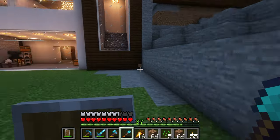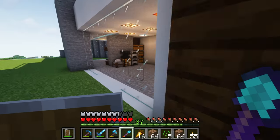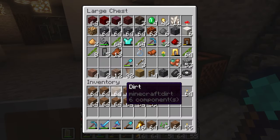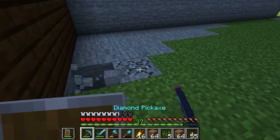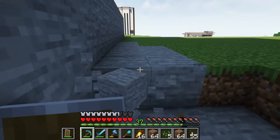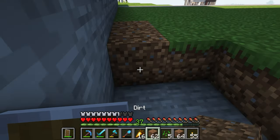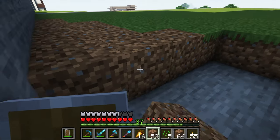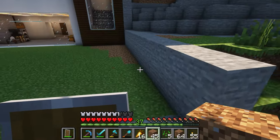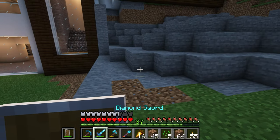That actually wasn't that horrible in terms of getting dirt. I am going to switch out to my silk touch pickaxe though — efficiency five, that's real nice. This is also a good way I can get materials. So normally if I do a project like this, it's because of two things: either A, I got tired of building like that, or B, I need resources and I need a project to get them.